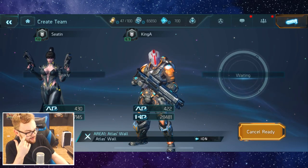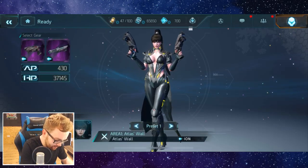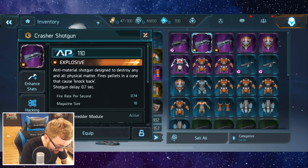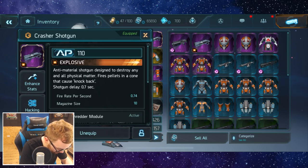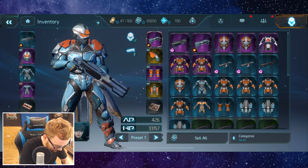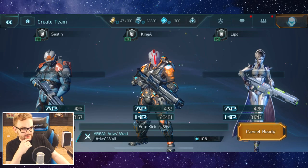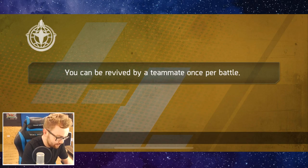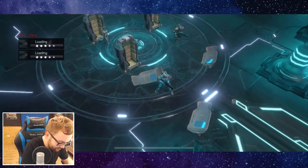It looks like King A is keen for another round. I think we're going to try and switch to Skadi here and see how he works out for this fight — I haven't played him on this one. We actually did get a Crasher shotgun yesterday, and I think that one does have the border which means it's a little bit rare, a little bit spicy. So let's equip that. We'll just go for that shotgun and hopefully it's going to be all right. I haven't played Skadi in this fight so I don't really know how good he's going to be, but I imagine he's going to be all right if we can position the shotgun fairly well.